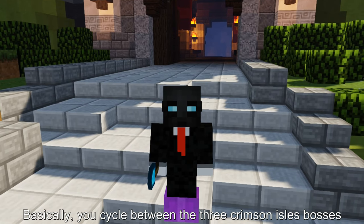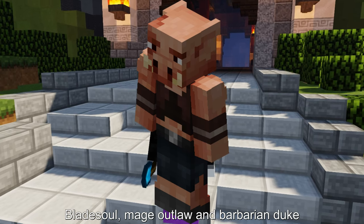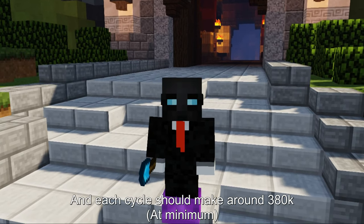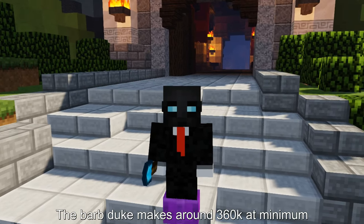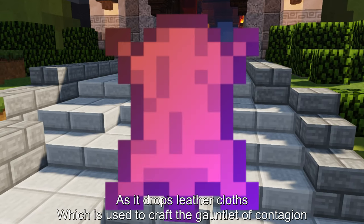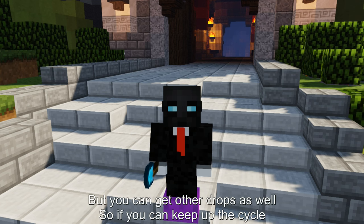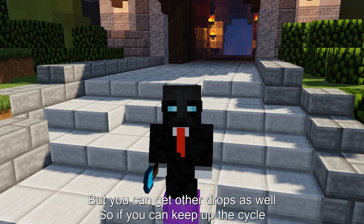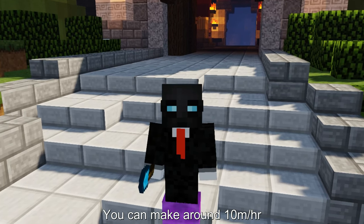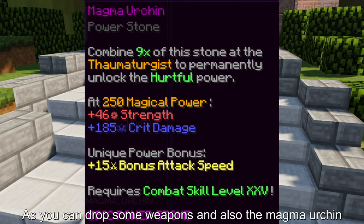Basically you cycle between the 3 Crimson Isle bosses: Blade Soul, Mage Outlaw, and Barbarian Duke. Each cycle should make around 380k. The Barb Duke makes around 360k at minimum as it drops leather cloths which are used to craft the Gauntlet of Contagion, but you can get other drops as well. So if you can keep up the cycle you can make around 10 mil per hour, as you can also drop some weapons and the Magma Urchin.